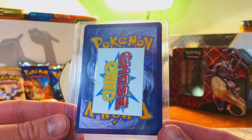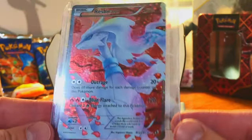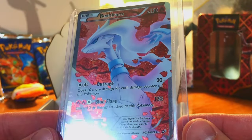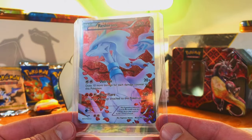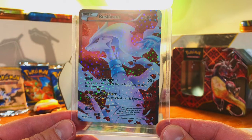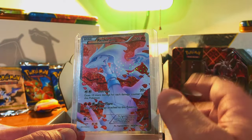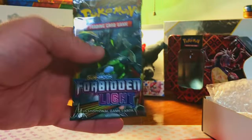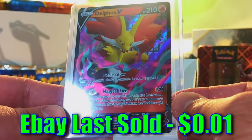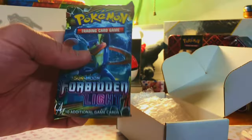Fairy Giraffe EX from Temporal Forces — haven't pulled that one before. So far the Scarlet Violet and Sword and Shield packs are usually the same, except we did get that Crown Zenith and that Pokemon Go. Packs this time: Twilight, Temporal, Paldea, Astral Radiance — nice — Silver and more Forbidden Light. Oh wait, I have it labeled: here's our chase card! We got the Reshiram Radiant Collection card from Legendary Treasures — that is incredible!